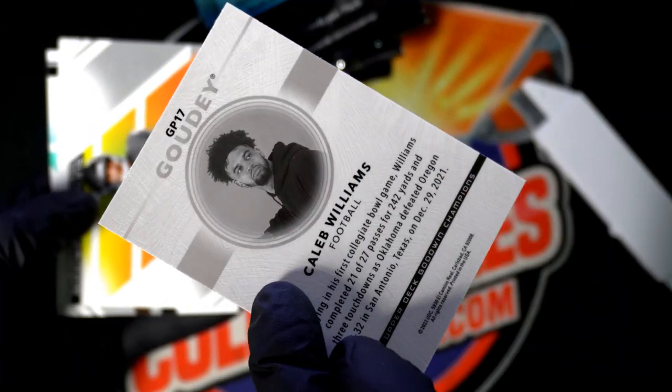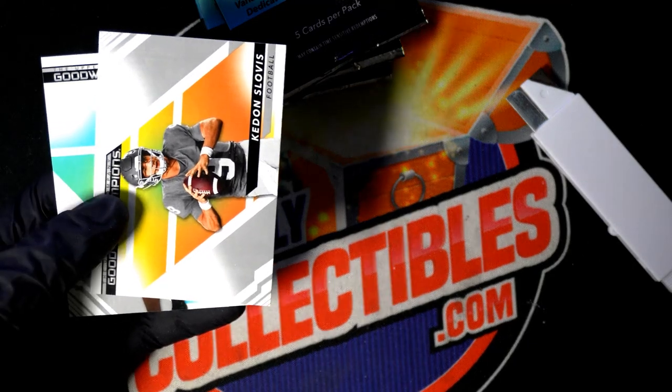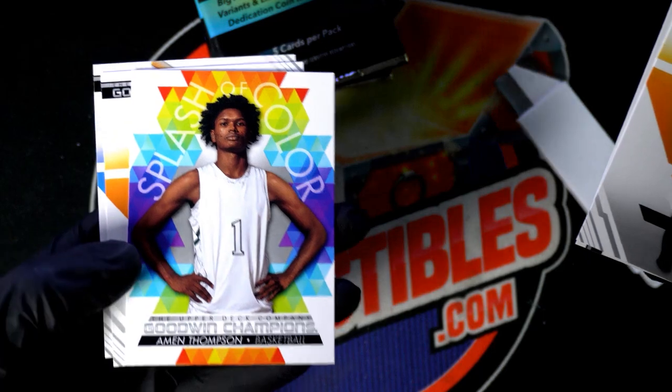Caleb Williams — all right, nice Caleb Williams rookie type card. Wayne Gretzky — nice splash of color.